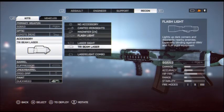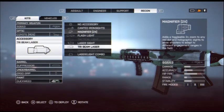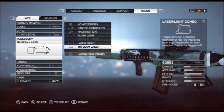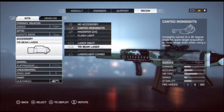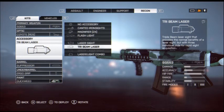The flashlight in Battlefield 4 doesn't work as well as it used to — yes, it does blind people, but not like before. You can actually see the map even when it's dark. You don't need the magnifier because you're not engaging at long range with this gun. The laser and light combo is still the same as the Laser Sight and Tri-Beam Laser, so that's fine too. Do not add the Iron Sight — it's quite terrible. All you need is the Laser Sight to improve your hip-fire position.